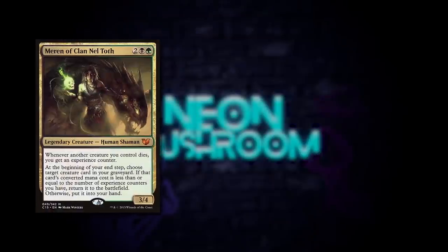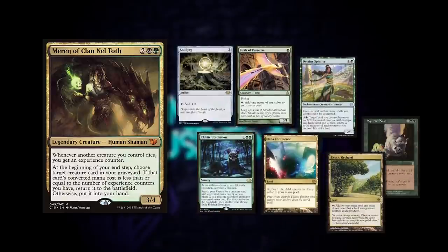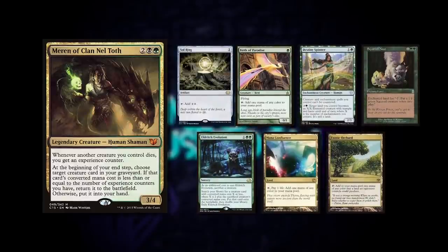First up we have me playing Maren of Clan Nel Toth. I keep a 7-card hand with a Sol Ring, a Birds of Paradise, Destiny Spinner, Squirrel Nest, Eldritch Evolution, Mana Confluence, and an Exotic Orchard.